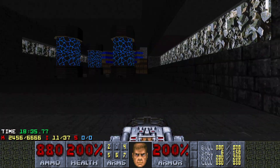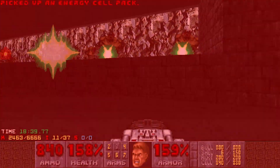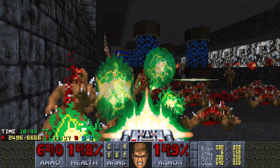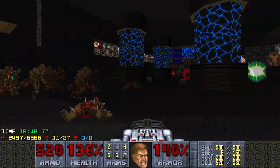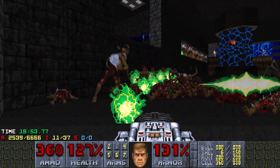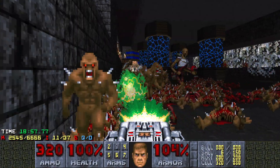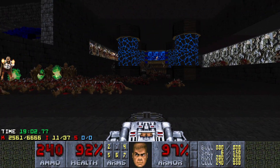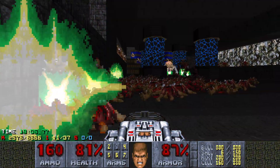Now we have the first lock-in section. We're going to have a sequence of five fights where we can't go back to that main area. Here we have archviles denying our space — two Spider Demons and a Cyber. I feel like the solution here is pretty intuitive: you go for the Manx, simplify the fight, and just deal with the imps and revs as they come. If any of the boss monsters walk over to you, you just take them out. Nothing crazy, really.